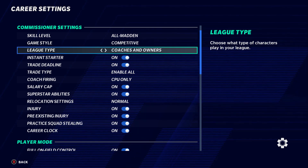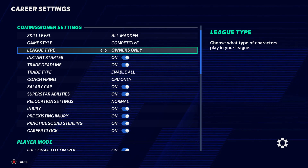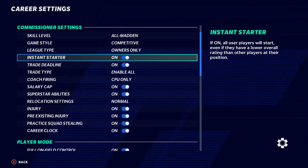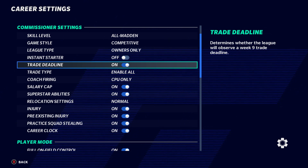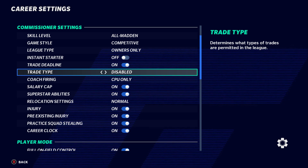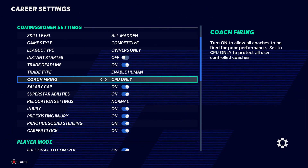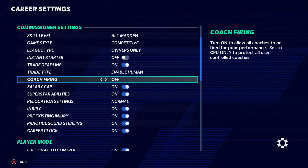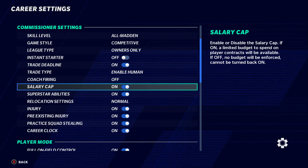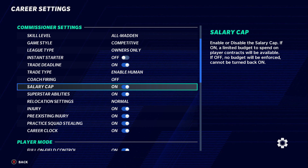For league type, you can pick all owners, coaching owners, or keep it on all. I like to do owners only. Trade deadline you want to keep on — so after week eight you can no longer trade. For trade type, enable all humans if you're in a league with all 32 users. Coach firing — keep that off. Salary cap is very important for a realistic league; keep this on at all times.